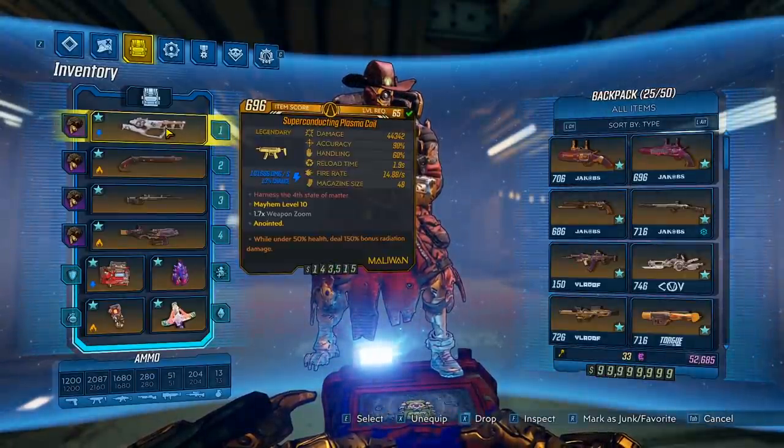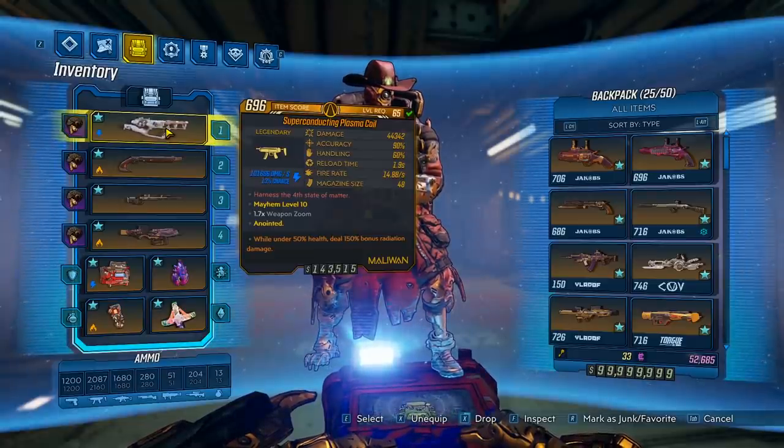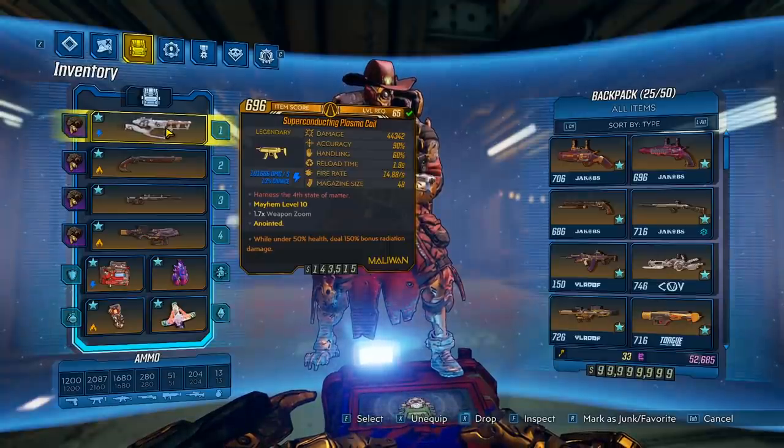To get this gun you will need the Arms Race DLC, and it can be found as a world drop anywhere. So it can drop from a random enemy, or a vendor, or a chest, but the way I recommend farming it is from the final boss. The final boss Harker has a guaranteed chance to drop a DLC legendary, and that is my preferred method.